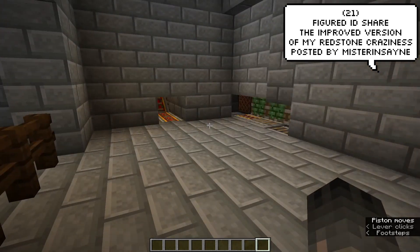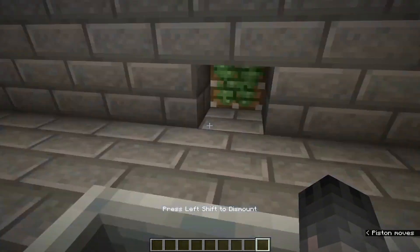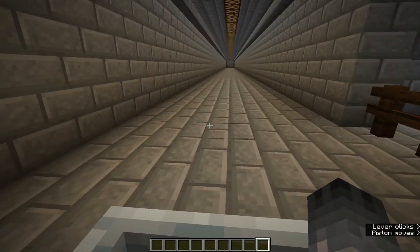Mr. Insane is back again with the visually beautiful redstone creations. This time he's created a really satisfying minecart track that will appear and disappear on demand.